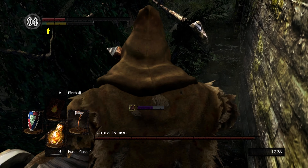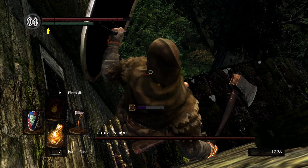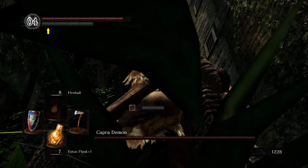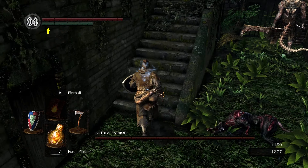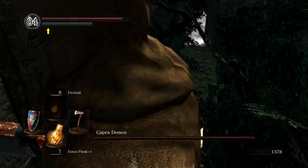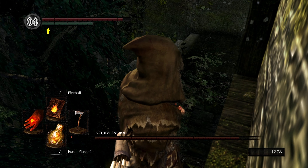We're gonna want to take out these dogs as soon as possible and also attempt not to die. The Capra Demon can get over there, so that's just a warning. You want to run up here and try to get some shots off on him. Sometimes when he tries to get up here to you, he'll fall off — that's kind of what you're hoping for.